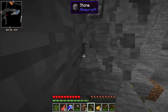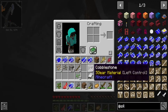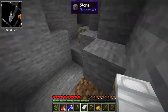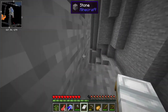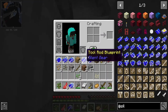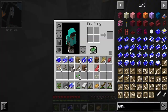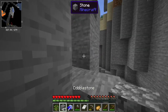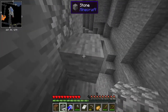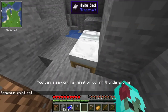It looks like the caves are this way. It's getting dark — oh no. I think I should keep mining, keep exploring. Oh, here's the cave. Oh no, I don't want to die. Let me first block that up. Now let me just place down my bed so if I die — which I might — at least I have a spawn point. I need to craft a furnace.